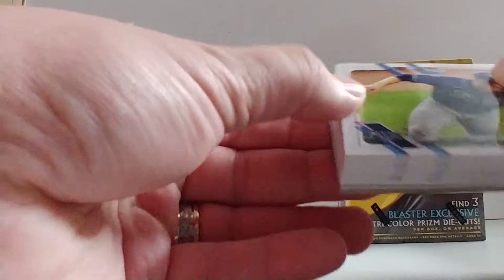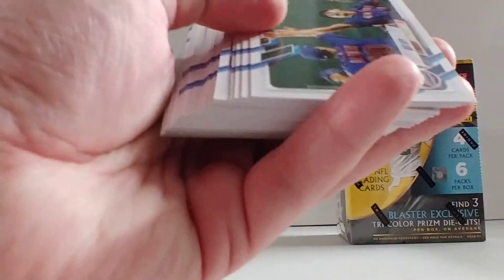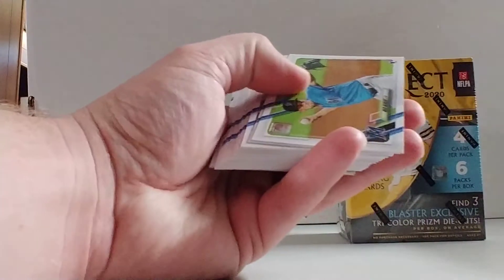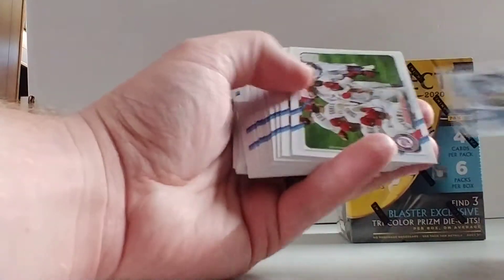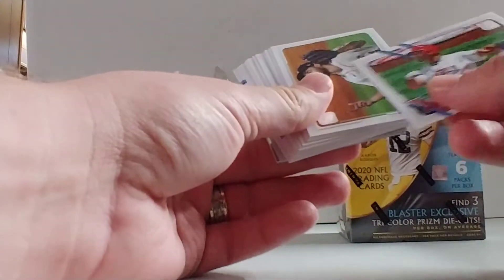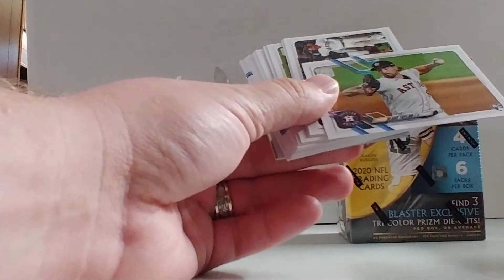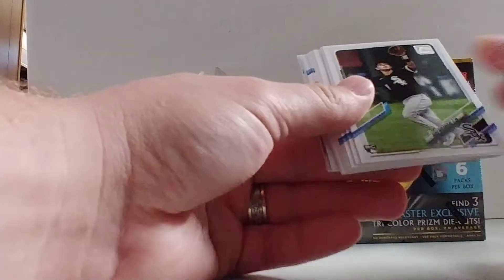Let's see what we got here. Joey Wendle. Mets. Umberto Mejia. Gatert. Nick Senzel. A lot of these sideways cards. White Sox. Lindor. Teoscar Hernandez. Big Al. Roberto Osuna. Spicey even has a card. Blake Taylor. San Francisco. Josh Bell. Sean Doolittle. Tampa Bay Rays. Future Stars. Brewster. Gratterall. Andres Jimenez. Nick Madrigal.